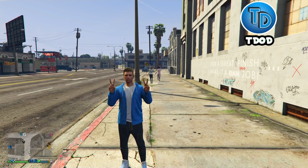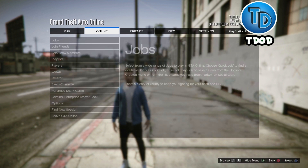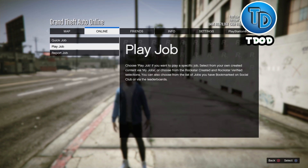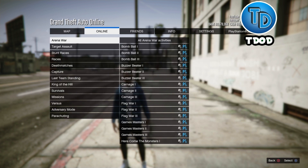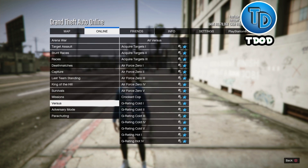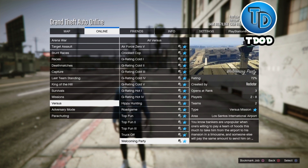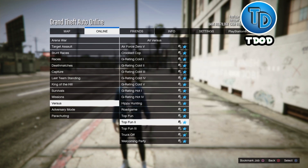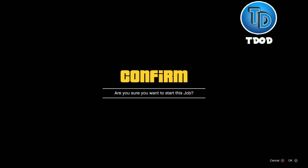What you want to do is make sure you have a friend, but before that go ahead and go to Online, go to Jobs, go to Play Job. From here go to Rockstar Created, go down to Versus, and then press up on the d-pad. Scroll all the way up to Crooked Cop and go ahead and start up that job.